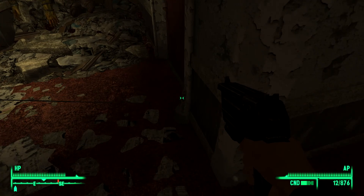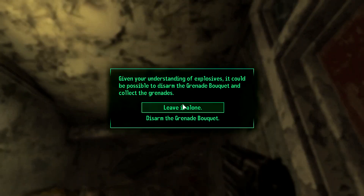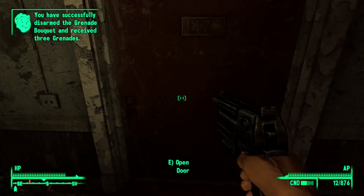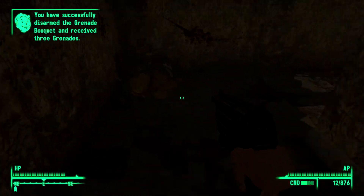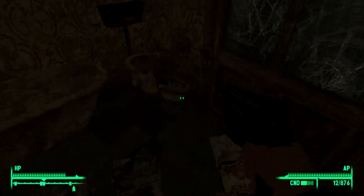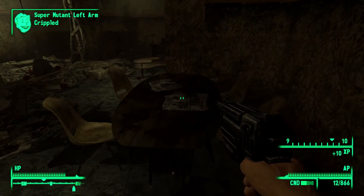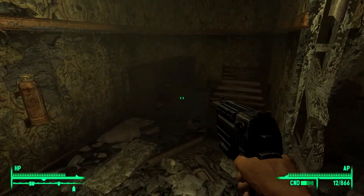It's a decent trip to get through this. This is where traps are — disarm. Give me those grenades. All right, hunting rifle — where are you, there you are. Nope, that's just a nail board.